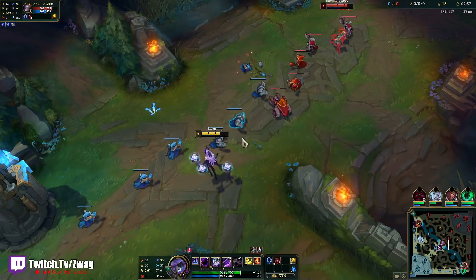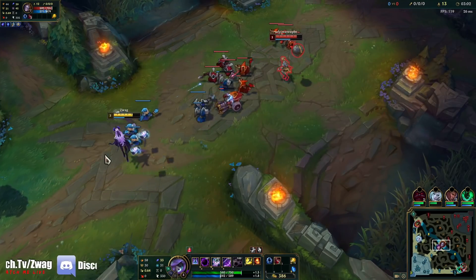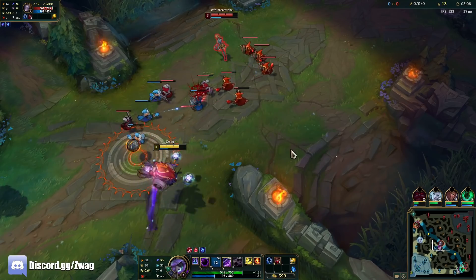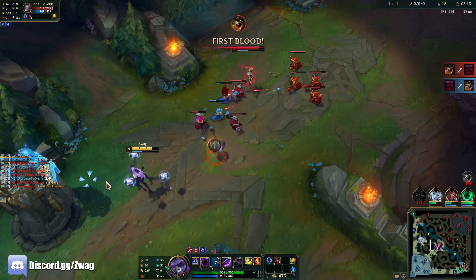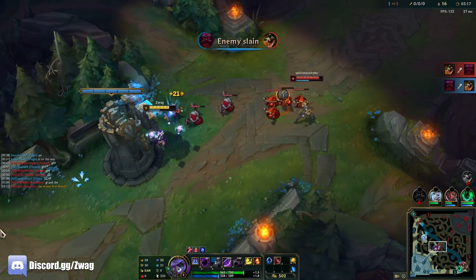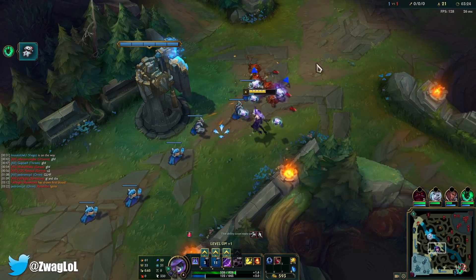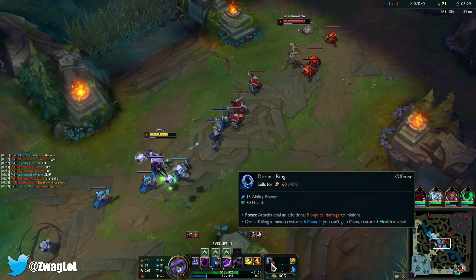Okay, they have Trundle. They don't have a very good team to catch me. Should be alright this game. I think Ori vs Syndra is kind of a skill matchup - we both have around the same range, but I think I can stun her from further.